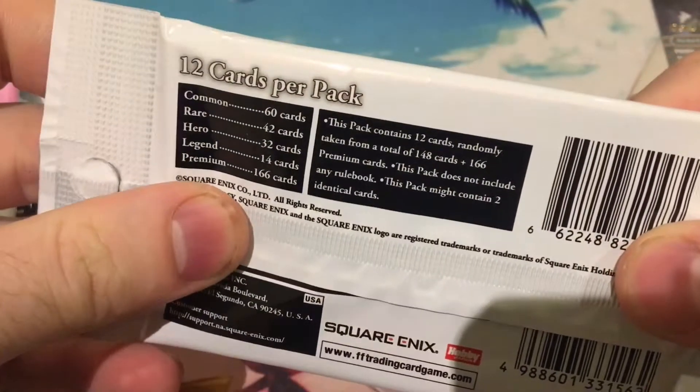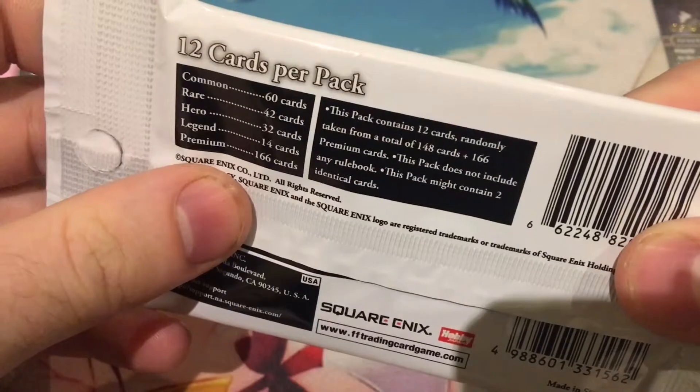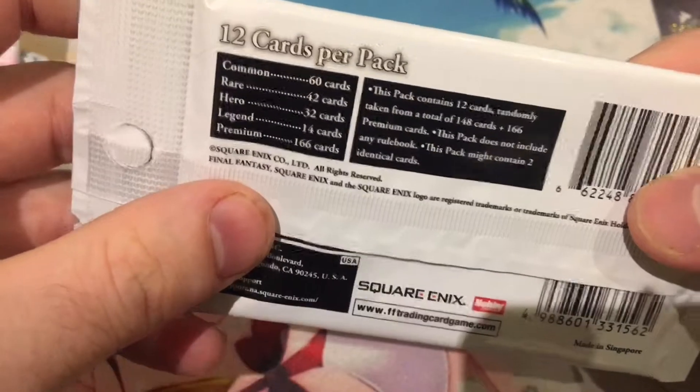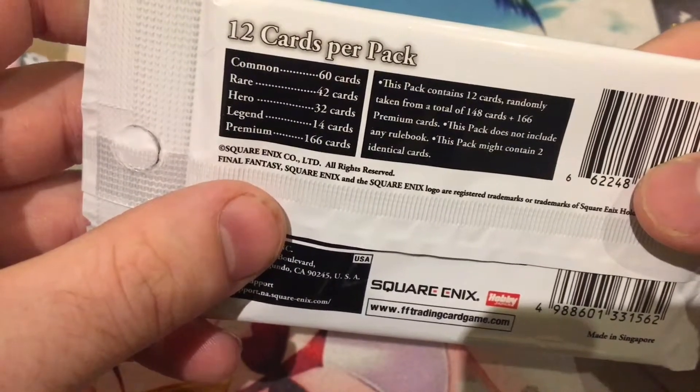So you get 12 cards per pack, and 148 to 166 premium cards in the set. The set has 60 commons, 42 rares, 32 heroes, 14 legends, and 106 premium cards. Hero and legend are the exclusive rarities for this card game. Let's take a look — I haven't opened Final Fantasy for a very long time, so let's get started.